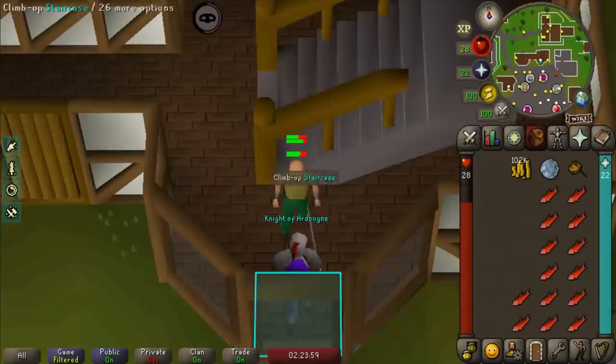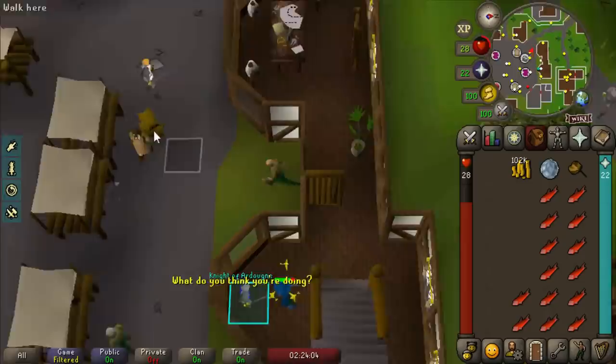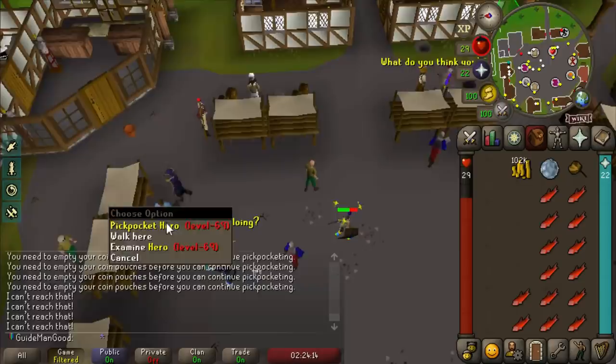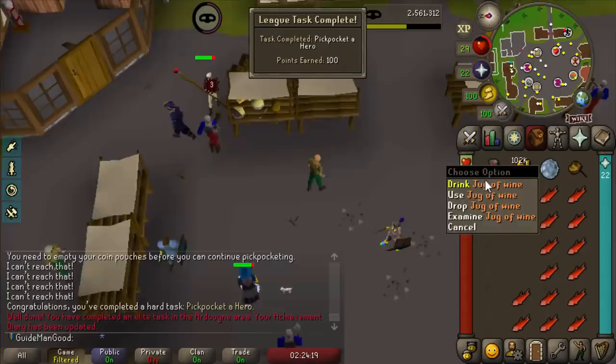I think I'm done with the Knight of Arty here - we've got 100k. I took a little break to try and get the rogue's outfit to increase our GP per hour, but I don't remember how to do it perfectly and when I figured it out it wasn't working. But now with 80 Thieving we'll be able to pickpocket a hero and get a jug of wine.